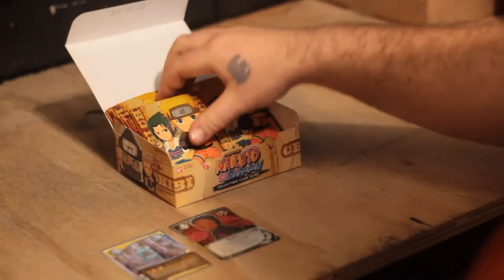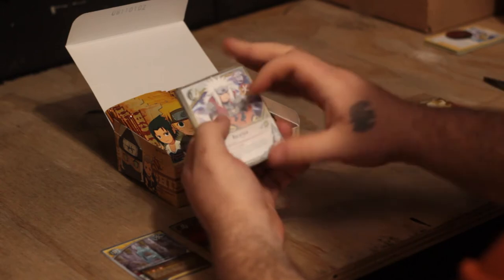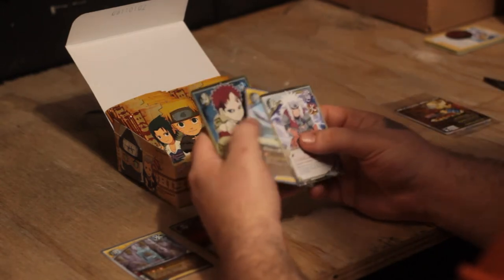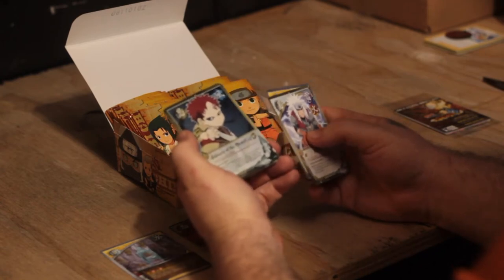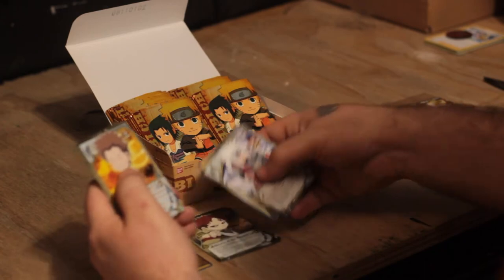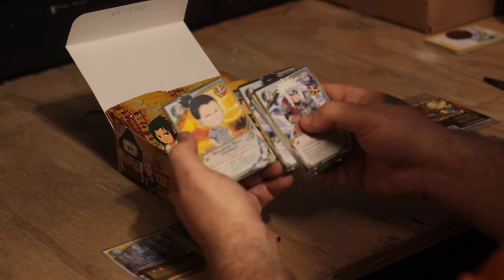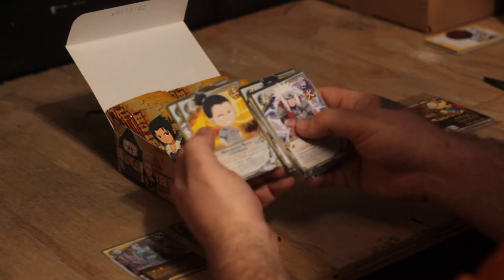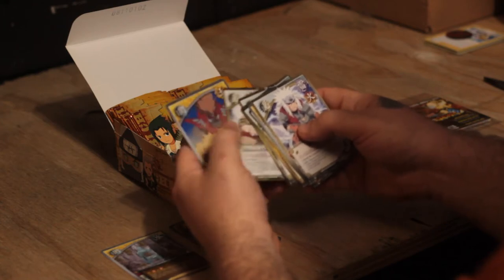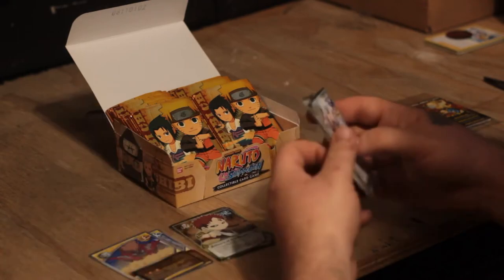Second pack, let's go! We got Jiraiya, Chakra Blades. Our next foil is Gaara of the Desert — awesome. Choji Akamichi childhood, Iruka, Shikamaru childhood, Iruka, Shizune, Gaara, and Expansion Jutsu Super Slam is the rare.